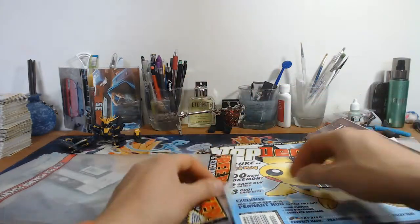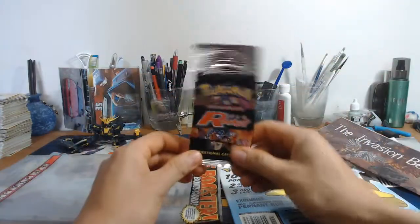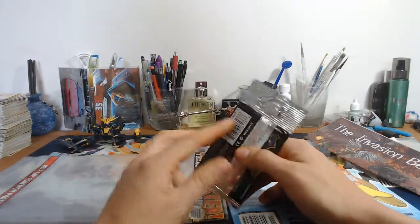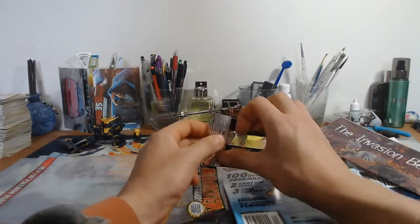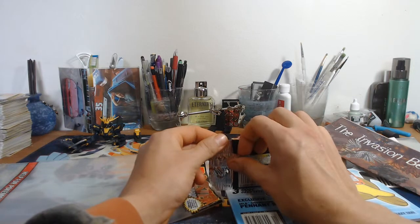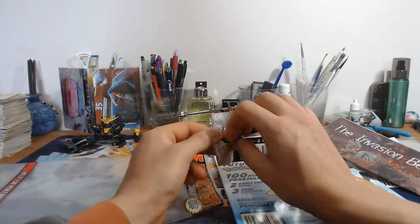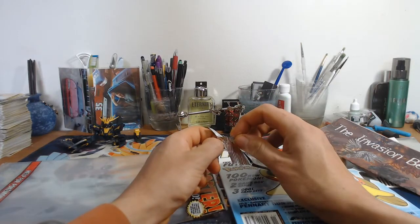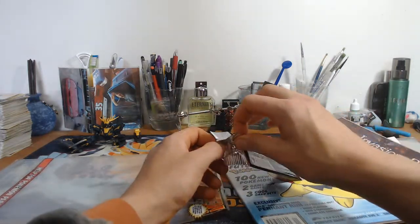The piece de resistance - the Team Rocket booster pack. You guys ready for this? Leanheart, this is for you, cause you wanted this. So I'm gonna see if I can open this right - I don't want to ruin it. These are the nice ones where you can pull from the top. Wizards of the Coast 2000 Pokemon Pack, Team Rocket - let's see what we can do here.